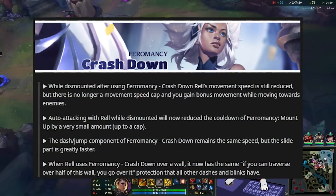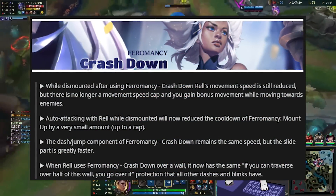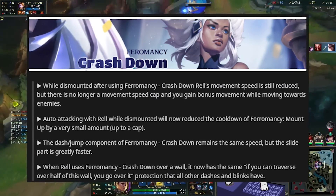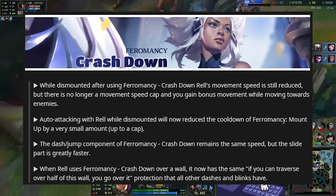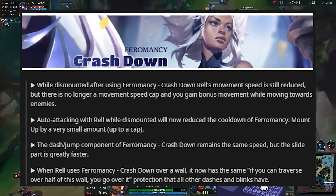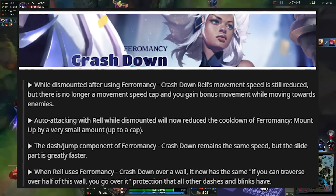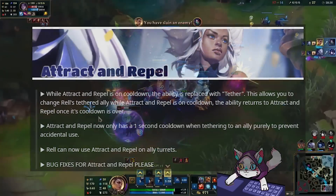Next up, we have her W. While dismounted, REL's movement speed is still reduced, but there's no longer a movement speed cap and you gain bonus movement speed while moving towards enemies. Auto-attacking while dismounted will reduce the cooldown of mount up by a very small amount. The dash part of her dismount remains the same speed, but the slide is greatly faster. When she uses her dismount, it now has the same wall-crossing protection that all other dashes and blinks have, and in my opinion that's a really nice quality of life change.